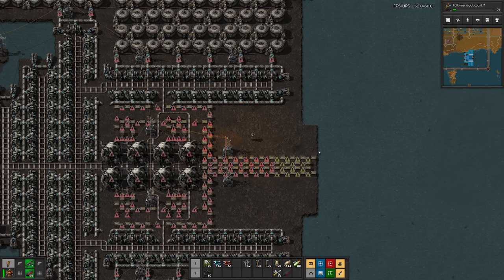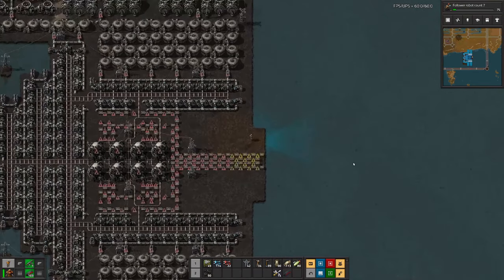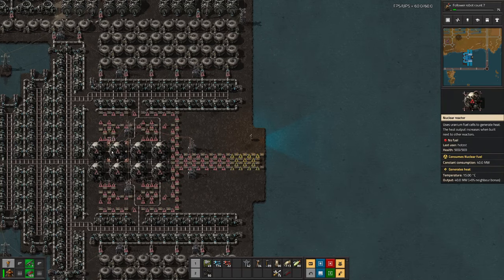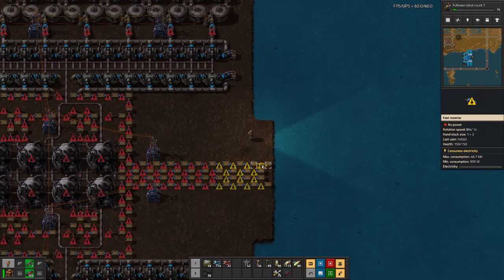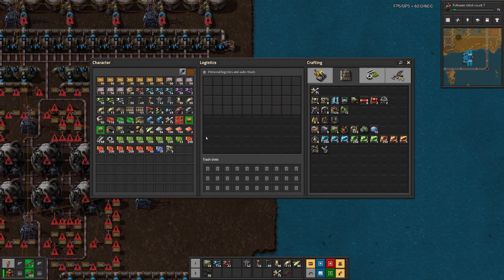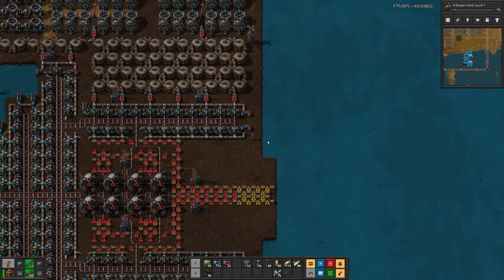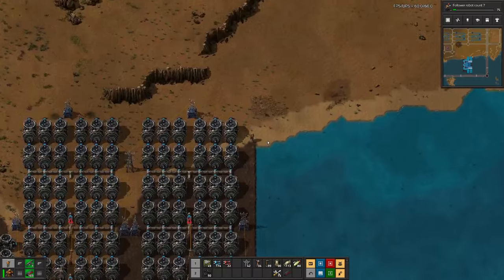We're not using logistic robots either, so basically that means we will have train stations here somewhere on this side — more precisely two train stations: one for unloading the fuel cells to put in, and a pickup station for the used fuel cells. The outer lines are for the used fuel cells, so we probably need a bit more landfill to get the used and unused fuel cells together.